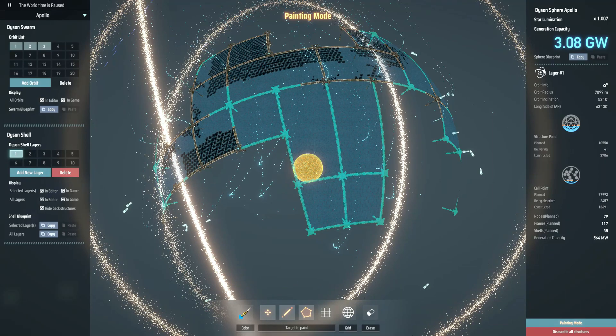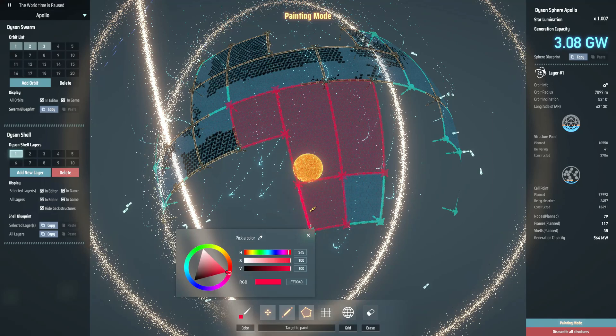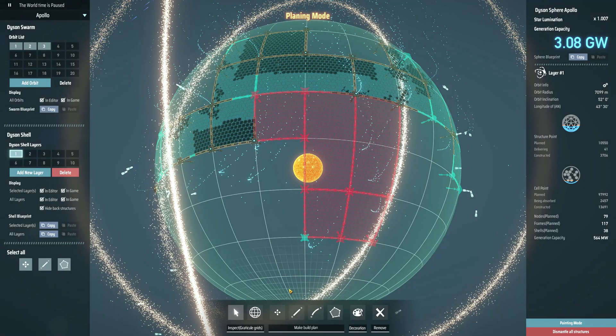Then you can go nuts — you can paint. I'm going to select a color, let's say red. You can also paint the frames. I'm probably going to undo this offline, but for now I just want to show you that you can go nuts. And that's basically it. The rest is details you can explore. But from a basic perspective, it's very simple to create a Dyson Sphere.